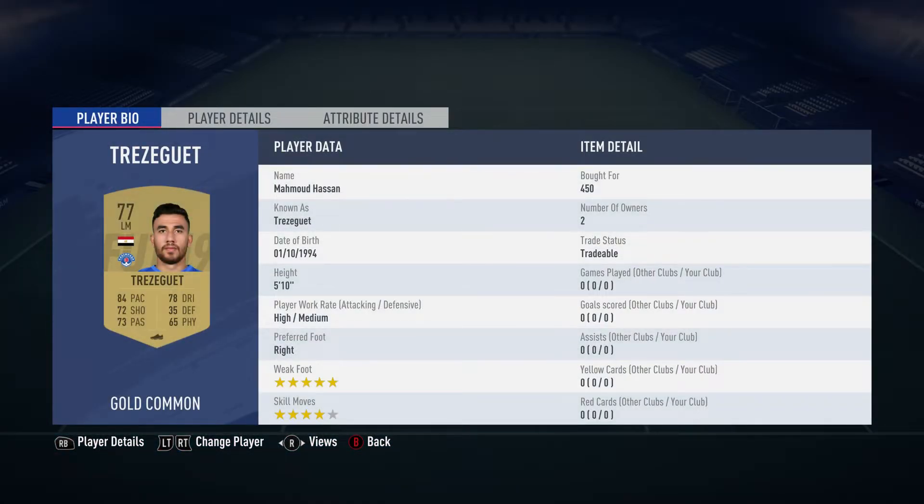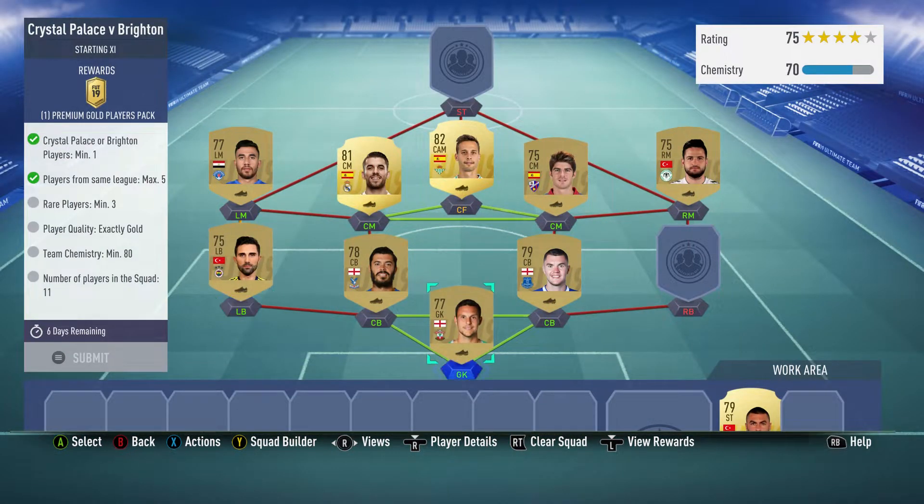The left midfielder is Mahoud Hassan, also known as Trezeguet, bought for 450. He plays for Kassim Passa in the Turkish first league and is Egyptian.